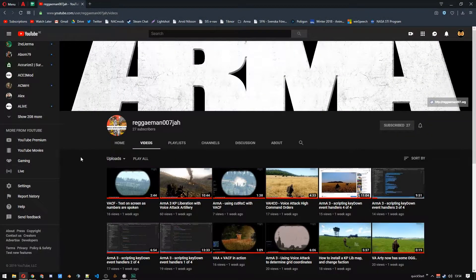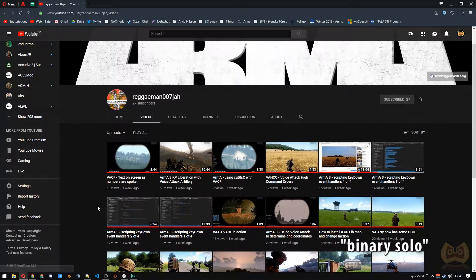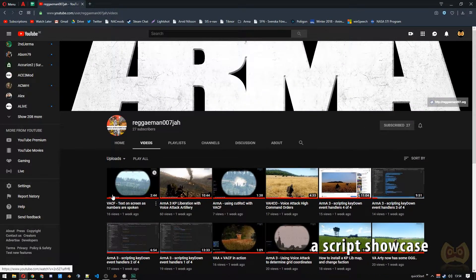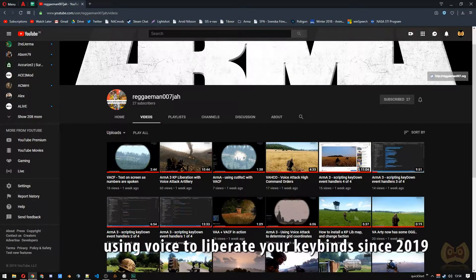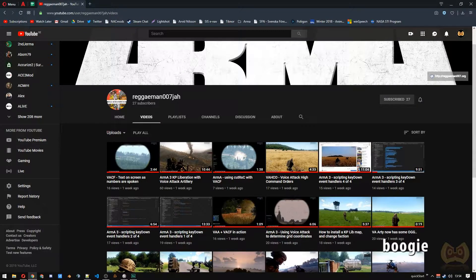I have been following the recent set of videos ReggaeMan has done on his voice-activated artillery script. It's really cool, and you can go check it out on his channel. Anyway, we were talking the other day, and he was discussing how he wanted stuff to happen in-game by activating a set of states with keypresses. The collected set of keypresses would then make Arma do a specific thing. I got completely hooked on it and got to work on a variant of his idea to try and reduce the amount of needed keys to a minimum.